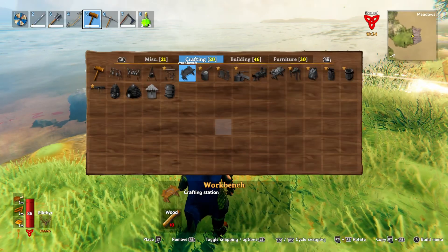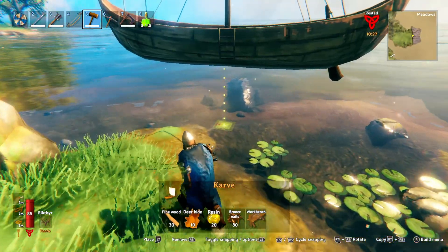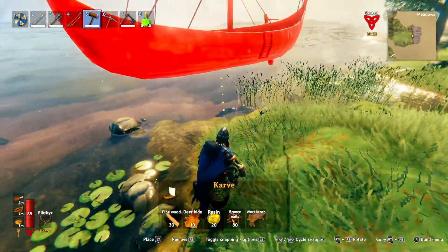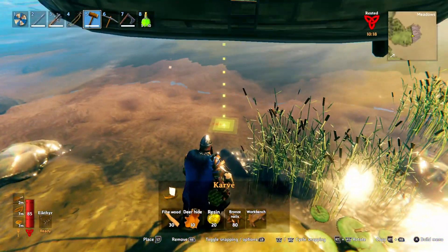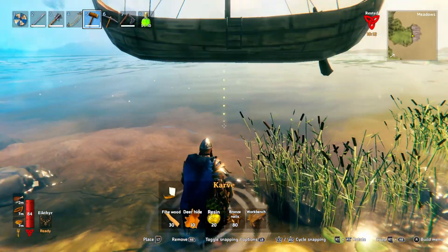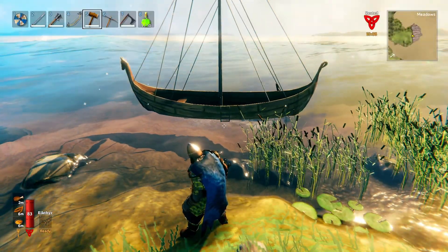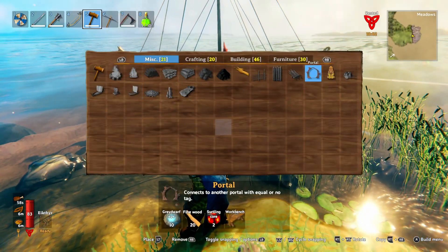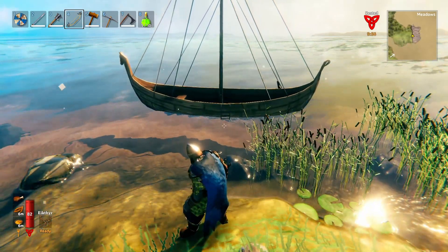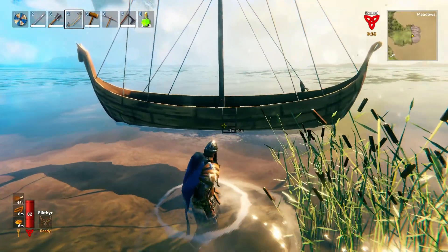I'll build a workbench so I can build my boat. Build it away from the rocks a little bit - that might be better. Just to make sure, I definitely have enough to make the portal. Yes, I do. Let's see if I can get on this boat without getting wet. I can't. Because we'll be sailing for a while, I should be able to dry off.